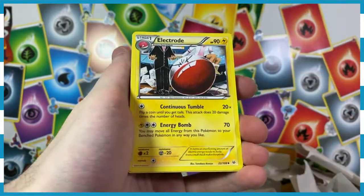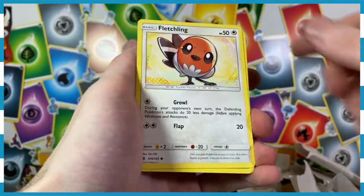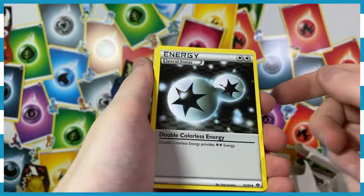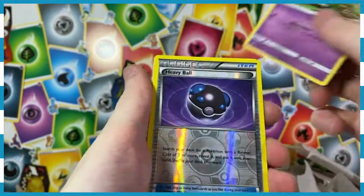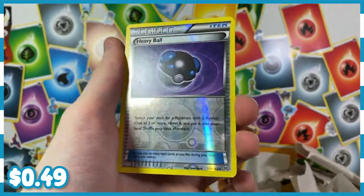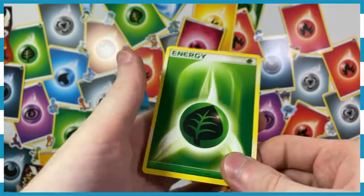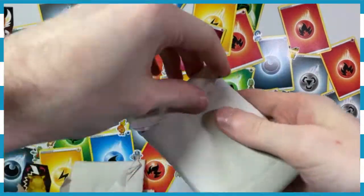We've got Pikachu, Electrode, Zubat, Hound Hour, another Energy, a Fletchling, a Caterpie, a Drifloon, a Dusclops, a Togetic, a Lairon, a Wishiwashi, another Energy, a Special Double Colorless Energy, a Reserve Ticket, a Gazeta, a Heavy Ball — a Reverse Holographic Heavy Ball, you want to throw that at the big boys. We've got a Swanna, some Rough Seas up ahead — watch out, Captain. And a Grass Energy. Three packs left to go.